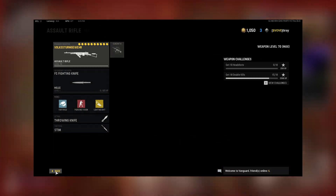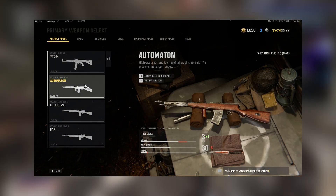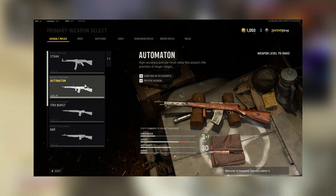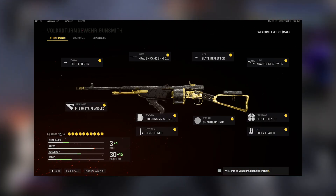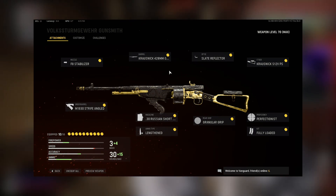Unfortunately, we don't have Diamond ARs yet, but we do have every other gun done. The STG and the Automaton are still bugged as of today. Last but certainly not least, we have my go-to loadout for the Volk.